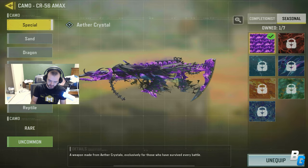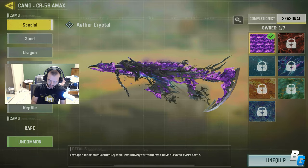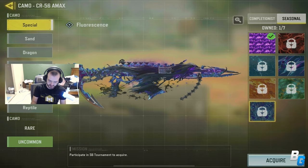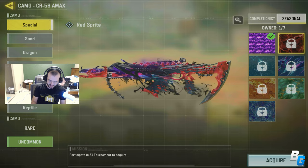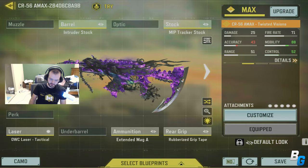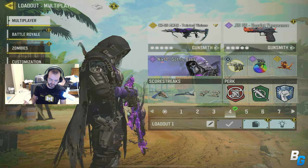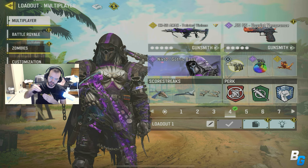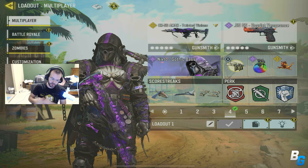So I did put the Aether Crystal Camo on it. I just thought it would look nice, but I do want Fluorescence because it looks a little bit cooler. But yeah, this was the build that I was using. This is the class. Getting some ranked games here. This one is going to be a Grandmaster match, so getting back up to Legendary. Hope you guys enjoy.